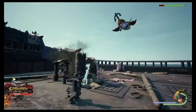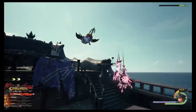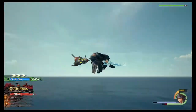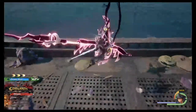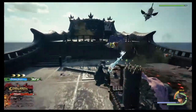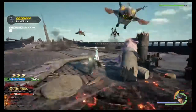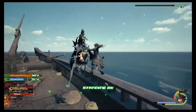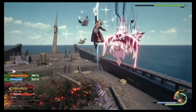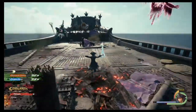No Stone Unturned: complete the treasure section in the Gummi Phone. Just go to all of the worlds and get all the treasures — it's really hard. Same goes for the Hidden Kings achievement where you need to get all the Lucky Emblems. It sounds easy but it's actually really tough. You can find tutorials on YouTube for those.